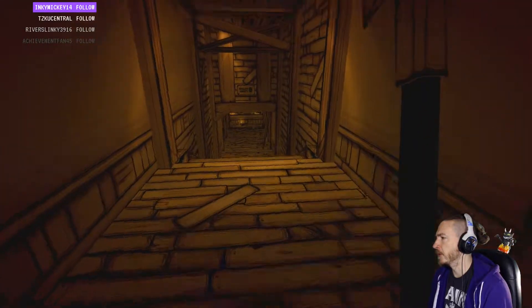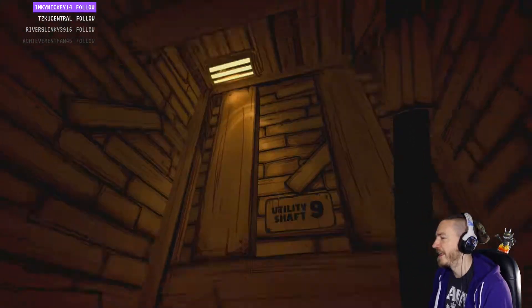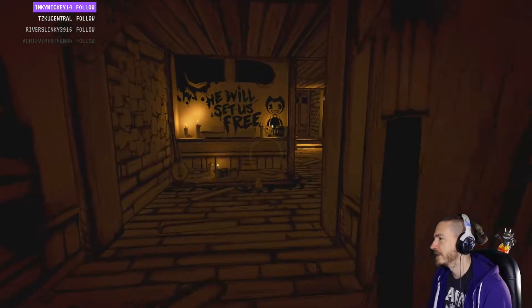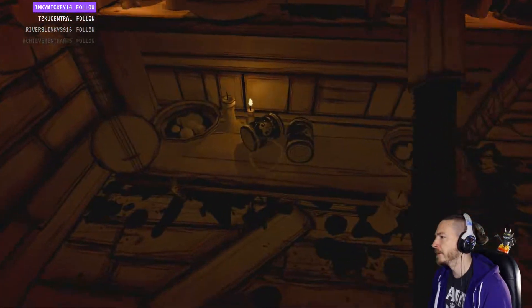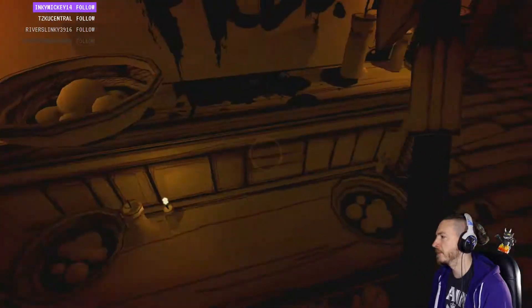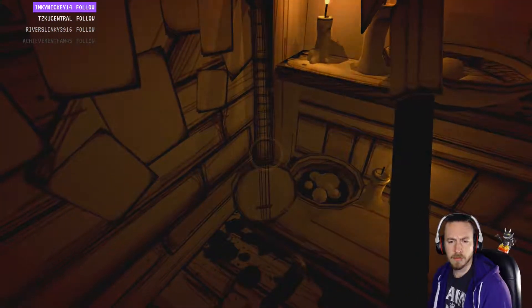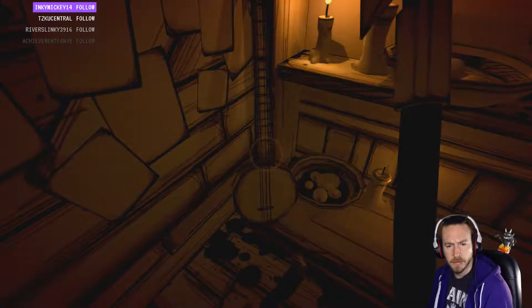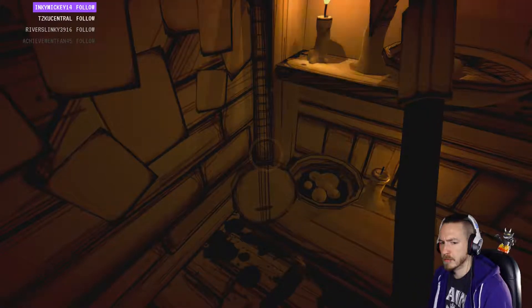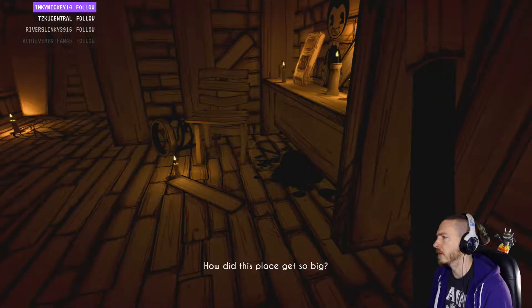Why am I scared of the ink monster if I'm a ghost? Utility shaft. 'He will set us free.' I'm assuming that's health or something. They are health packs — good thing I used all of them.